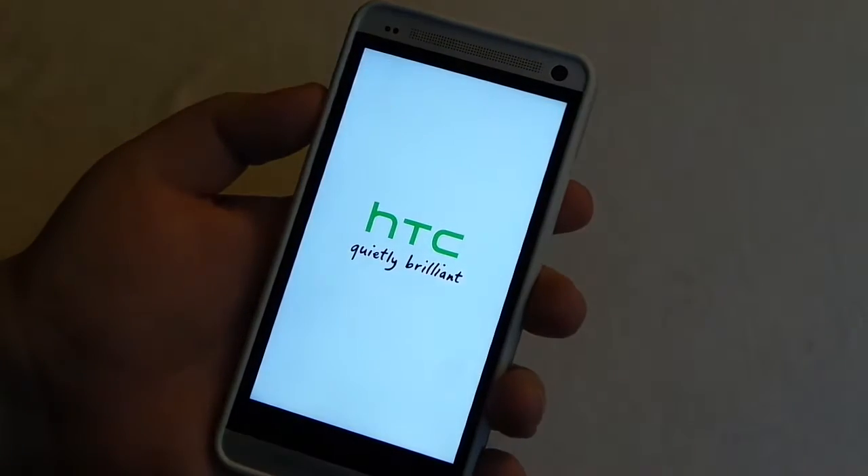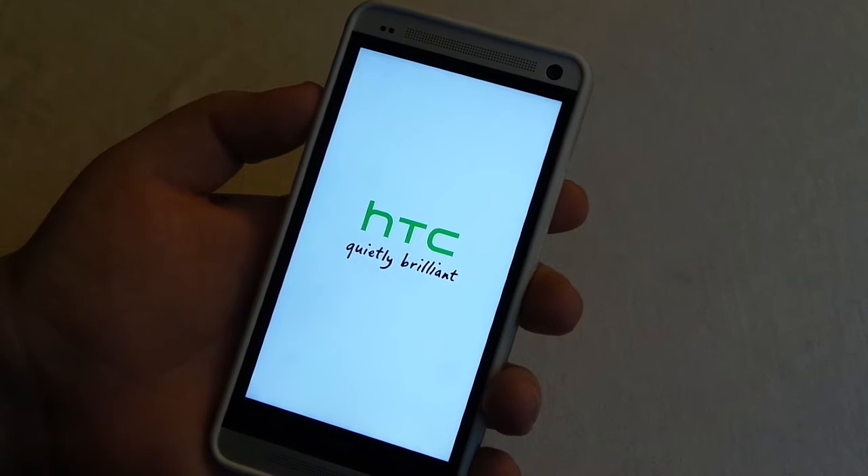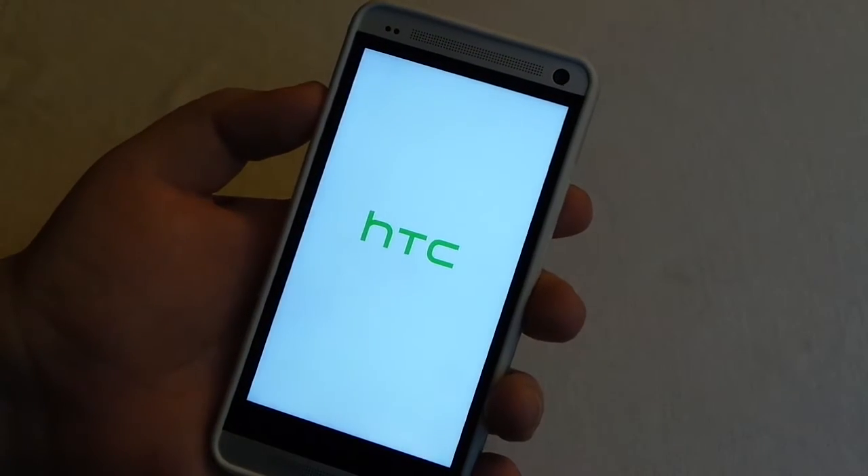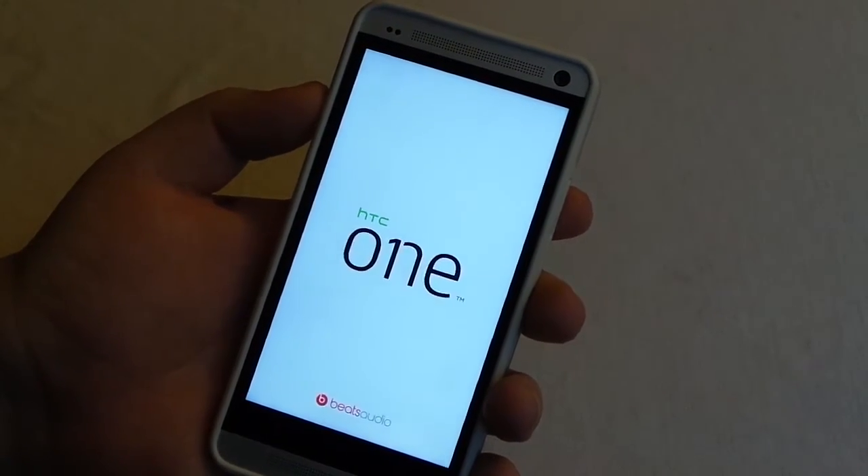Now the launchers — since I am using Nova Launcher on the Google Play Edition ROM I have that set as my default, but on the Sense ROM I have HTC Sense Launcher. So those don't really keep, but all you have to do is select the default.